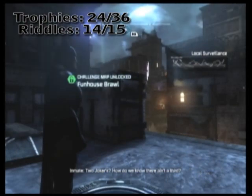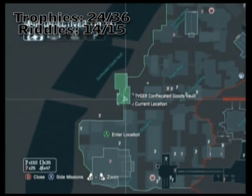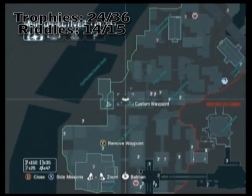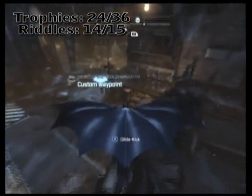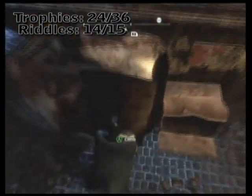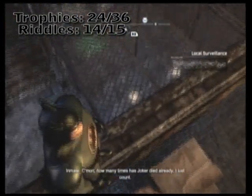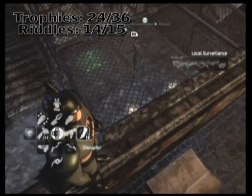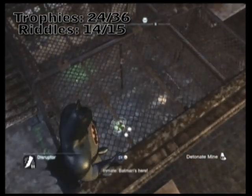By this time your detonator should have recharged. I haven't exactly timed how long it takes the disrupter, but you're going to need two charges of it for this next one — I think it takes a minute or two. Once you have the mine disrupter ability and can start disrupting proximity mines, go ahead and break the two that are along this path here.